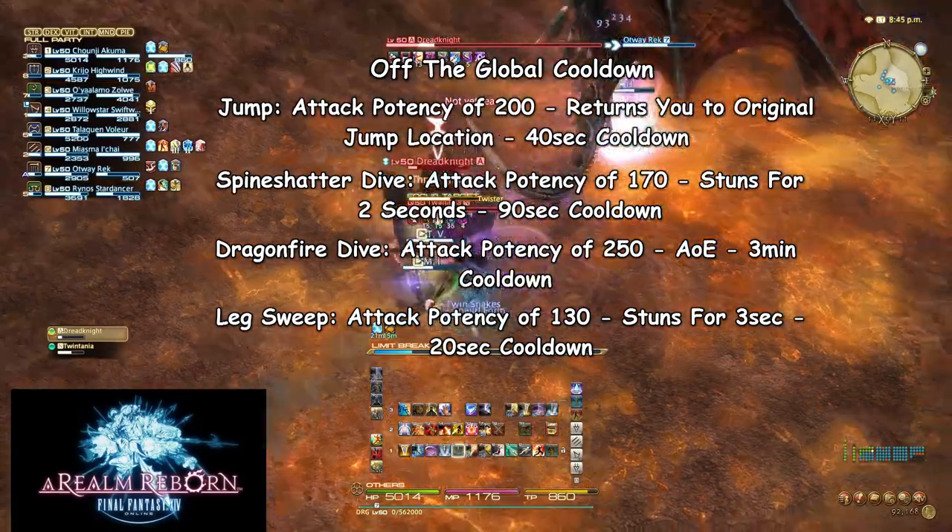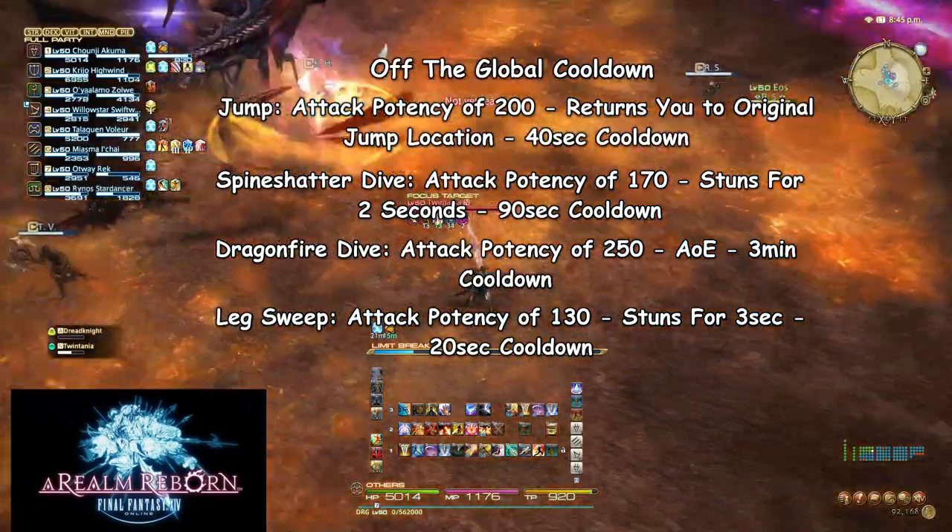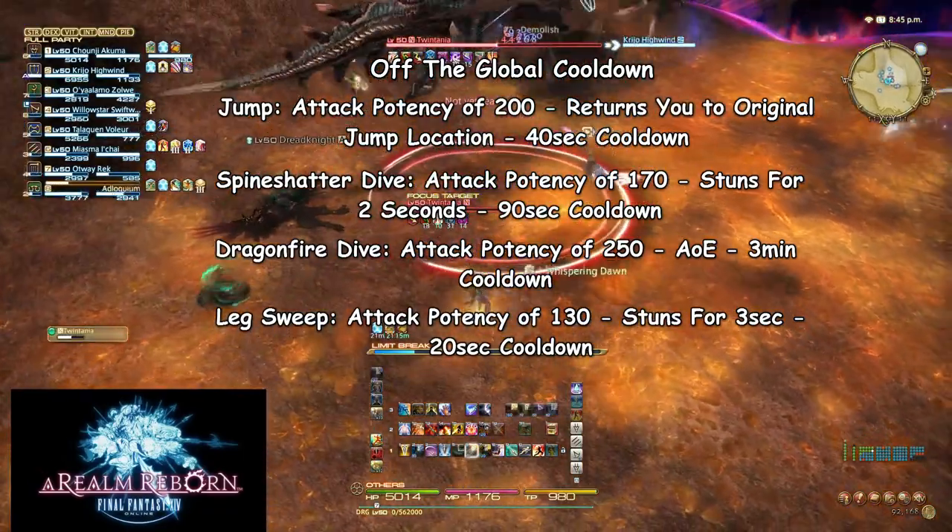The last ability that's off the global cooldown and deals damage is Leg Sweep. This skill has an attack potency of 130 and will stun the target for 3 seconds. Apply the same rules for stunning as with Spine Shatter Dive. Unlike Spine Shatter Dive, this skill should always be used when it's off cooldown, provided the stun will not negatively affect your party.